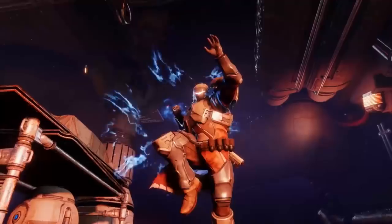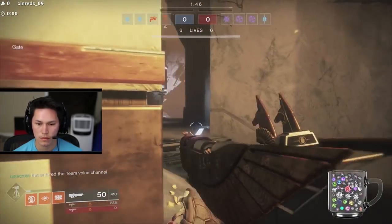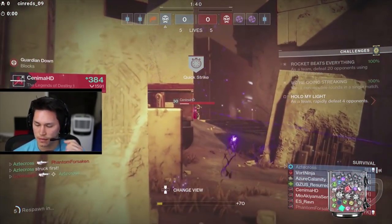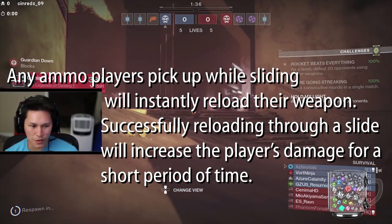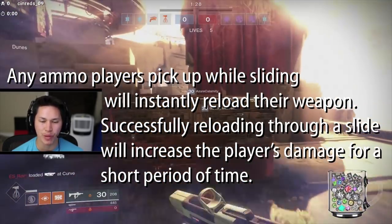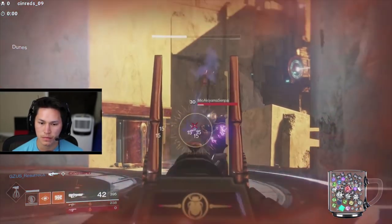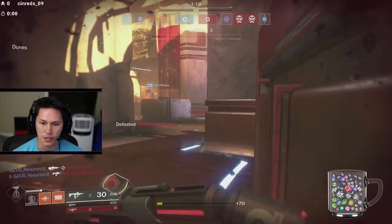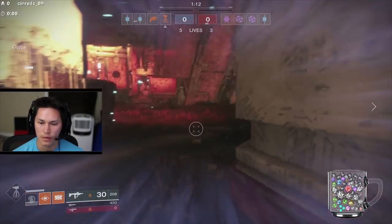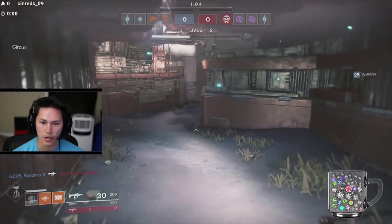Striker class — Code of the Missile. The Striker's melee ability lets players jump in the air, aim down, and fly like a missile into enemies. This also helps the Striker super meter by giving super energy. Any ammo players pick up while sliding will instantly reload their weapon. Successfully reloading through a slide will increase the player's damage for a short period of time. You get a kill with Kill Clip, slide over ammo — you now have a reloaded weapon with both Kill Clip and the damage buff activated. You now destroy everyone.